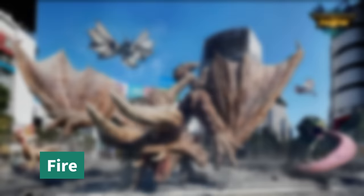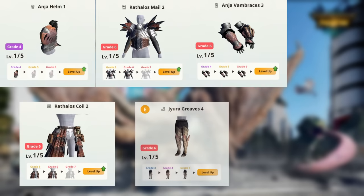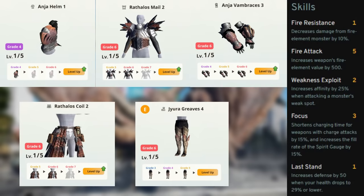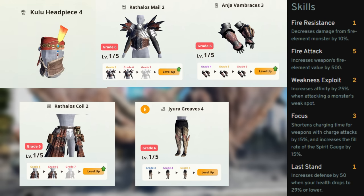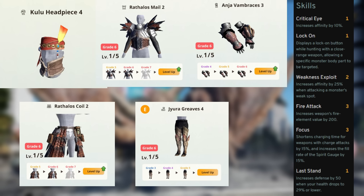For fire hammer, go with Anjanath Helm and Gloves, Rathian Chest and Waist, and Jyuratodus Boots. This gives you Fire Attack 5, Weakness Exploit 2, and Focus 3. Note that this set does not come with Lock On. An alternate fire build with Lock On swaps Anjanath Helm for Kulu Helm — Fire Attack drops to 3, but you gain Lock On and Crit Eye 1.